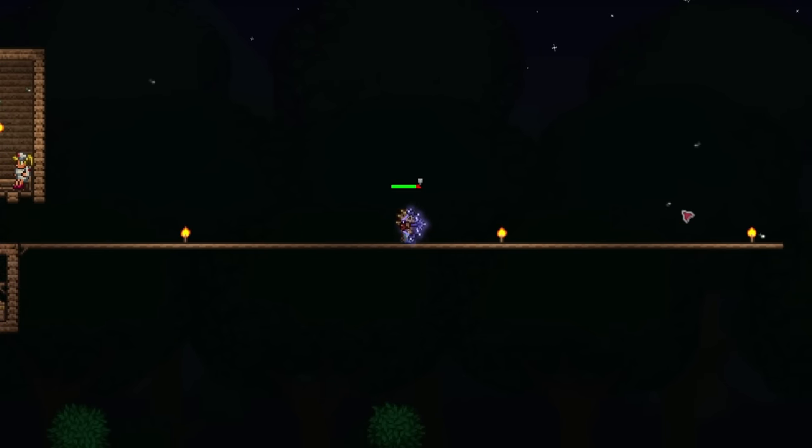My next goal is to fight the Eater of Worlds, but I do want to collect all of my life crystals for max health before I do that. So I'm going to head back into the jungle. There are two life crystals — that's going to bring me to 300 health. Magic mirror — now I don't need the recall potions anymore. After these two life crystals I just need to find one more. And there's my last one — okay, max health. I should be good to go to take on the Eater of Worlds now.